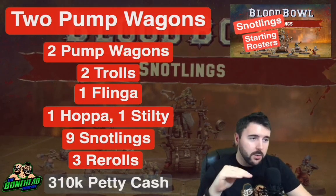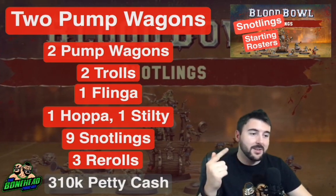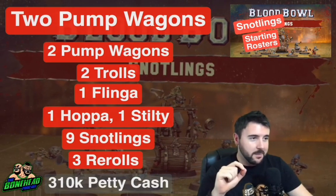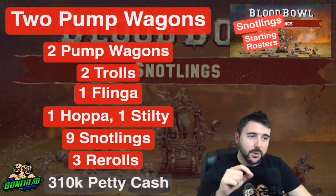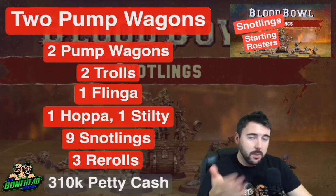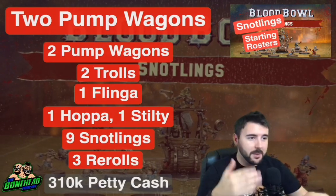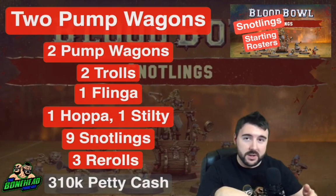We're going to look at what you can get for that petty cash and set the bar low, because the Snotling team — with their secret weapons in the pump wagons and flingers, and the fact that Snotlings themselves don't count towards team value — gets extra cash. They also have access to the Riotous Rookies inducement for 100k, which gives you 2d3 plus 1 extra Snotlings. They have swarming, so when you deploy at the start of a drive, you roll a d3 and move that many Snotlings from reserves onto the pitch. This roster gives you 16 players, then three to seven more Snotlings on top.